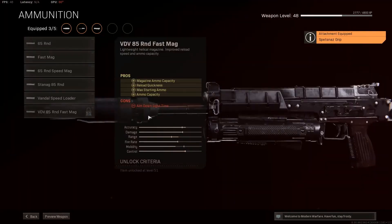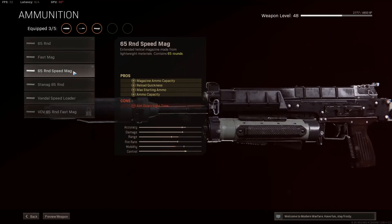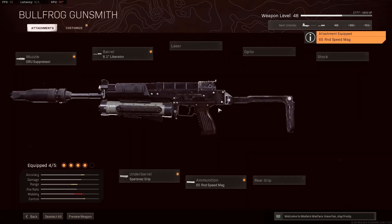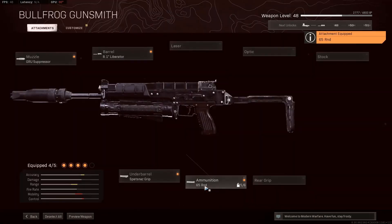And then the ammunition. People would probably say, 'I don't need 85 rounds, let me just go for the 60 or 65 round Speed Mag and I'm good.' No — because the Speed Mag is proven to be only 0.1 second faster than the normal mags. You do not want to be 0.1 second faster on your reload and sacrifice your aim down sights. So what you're going to want is the 65 round Mag, because that gives you basically the same reload time and better aim down sight speed.